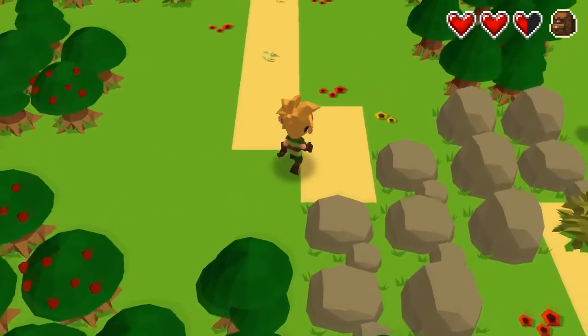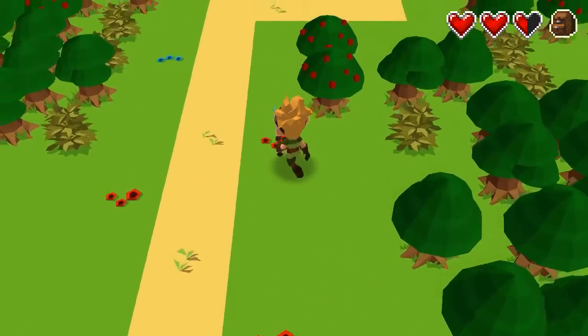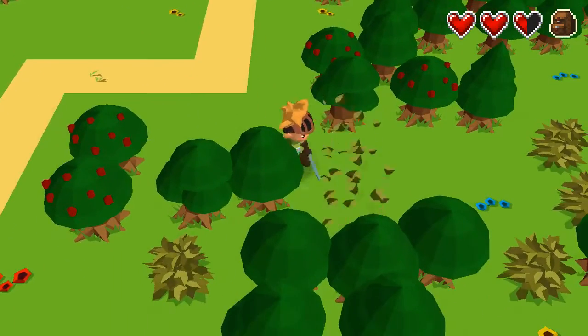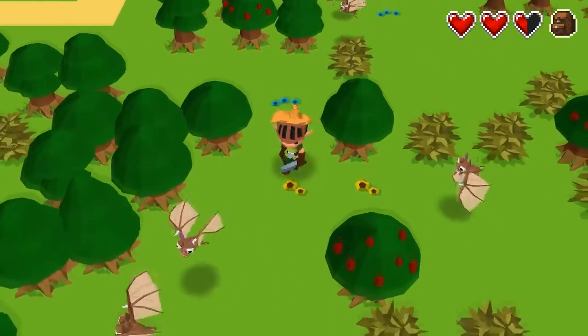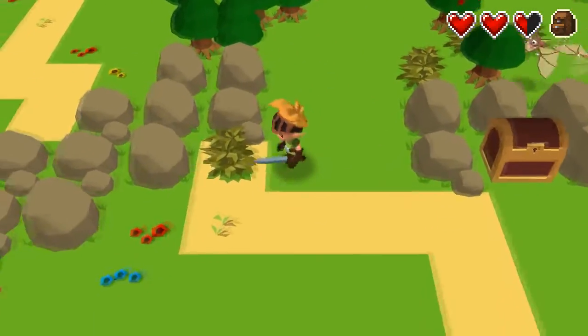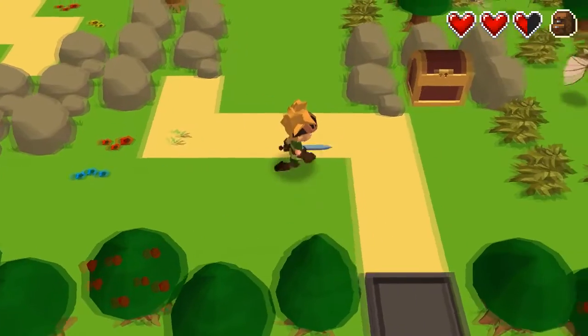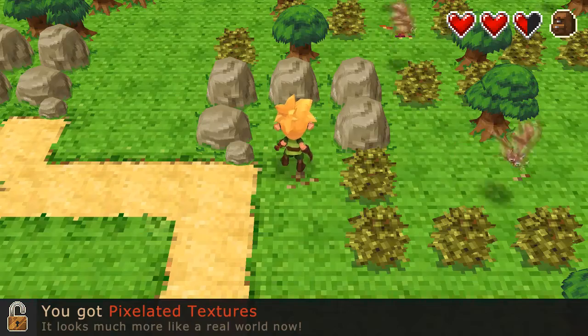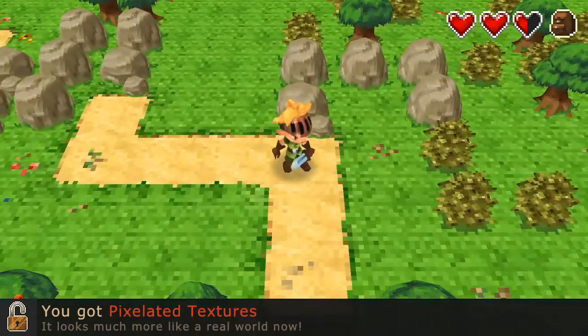There's stones here. Not sure how we're meant to cross those, but there is an area over here that we can get into hopefully. Yeah, from the looks of it, it is. There we go — kind of back on track. You got pixelated textures! It looks much more like a real world now. That looks pretty cool.